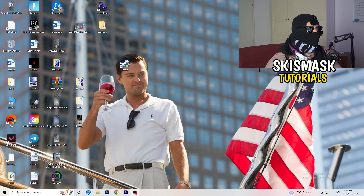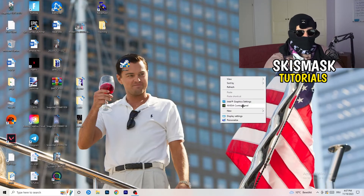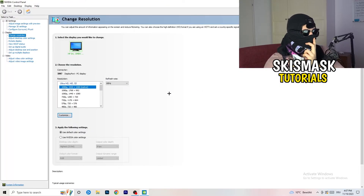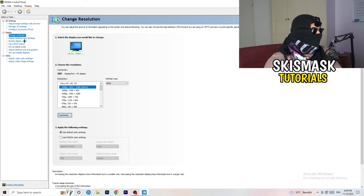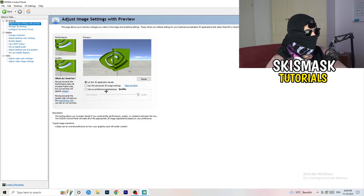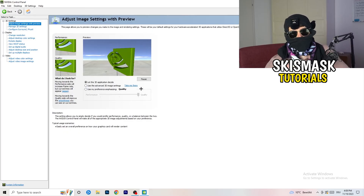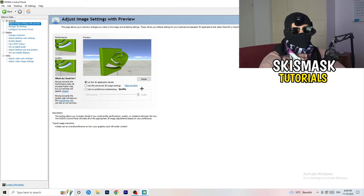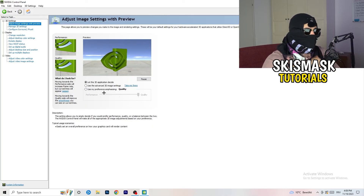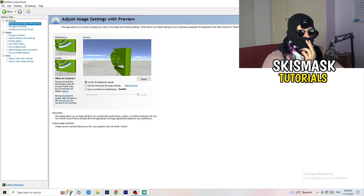Right-click your desktop and open NVIDIA Control Panel. Check which resolution is working best for your PC and game — for me it's the native resolution. Then go to 3D Settings on the left and click Adjust Image Settings with Preview. You'll see a quality-to-performance slider — if you want to increase FPS and reduce drops, drag it toward Performance.